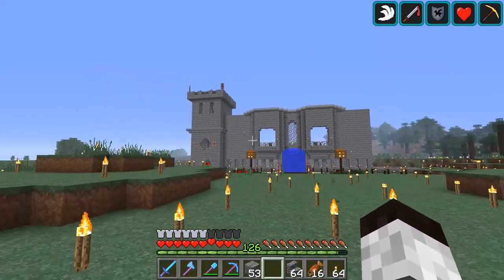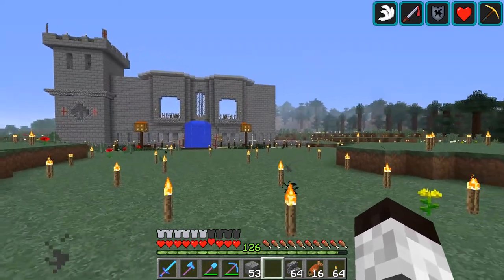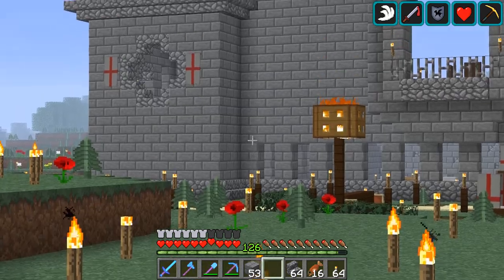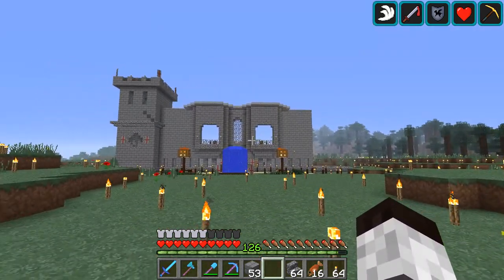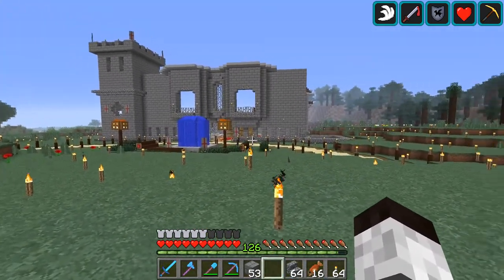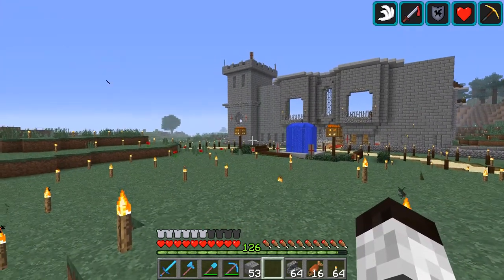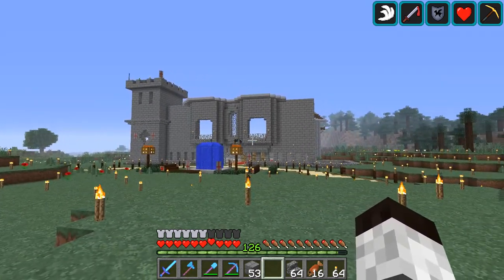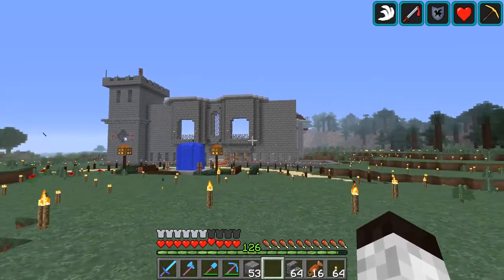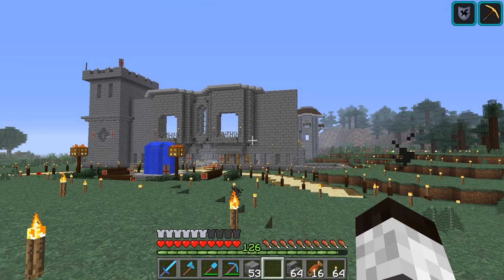I've balanced these two walls out — I know it doesn't look like it but they are the same width. You can tell because both sides end on a column. I've also started to spec out the base of the second tower by size over here, so it looks like the same tower and now I can start to build it up. Right now it's just very plain stone brick for the most part, but I'm going to be changing this up, distressing it a little bit, adding some different blocks — cracked stone brick and mossy stuff.